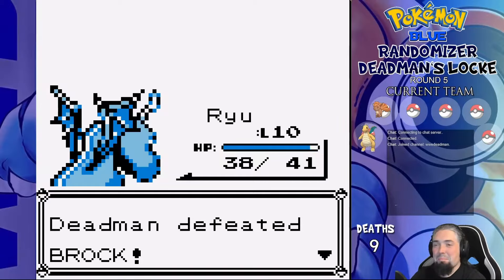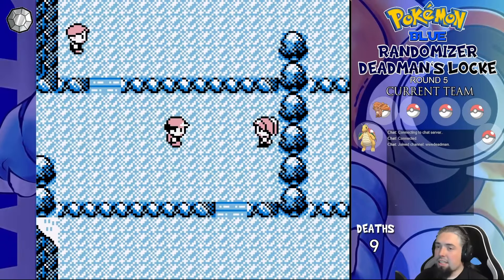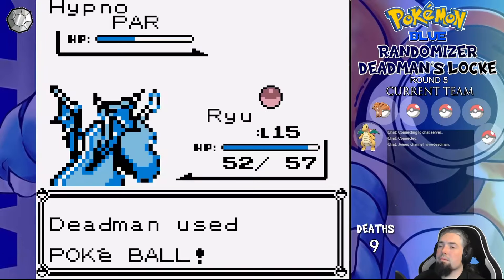There's a weird sound bug we haven't heard before — that's definitely new. Well, that was weird. Onwards to the next route: we manage to get through all the trainers there and catch Saiko the Hypno on the way.